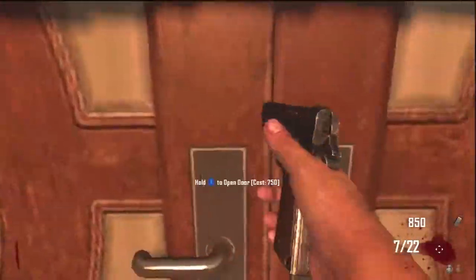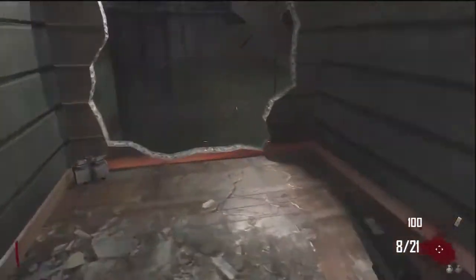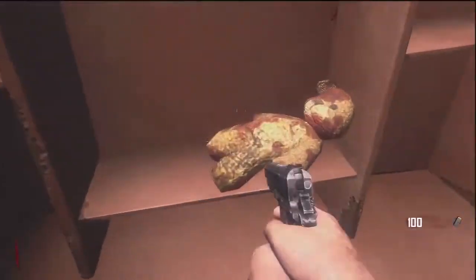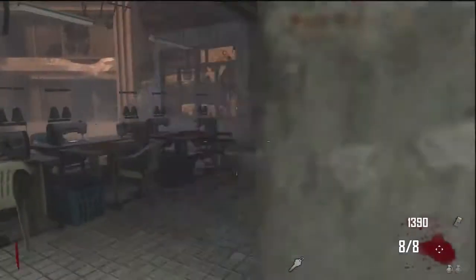What is going on guys, it's the only here coming at you with the three teddy bear Easter egg locations on the Black Ops 2 zombies map Die Rise. What you want to do is go down this hole right here, go straight ahead and you'll see the teddy bear sitting there in front of the escalator.